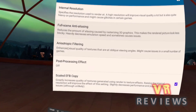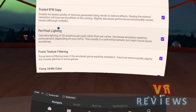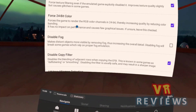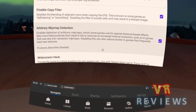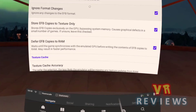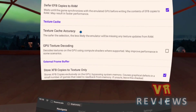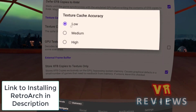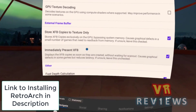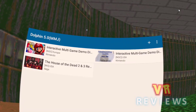Don't expect ROMs to run perfectly — some run better than others. Sometimes it's due to the limitations of the Quest, sometimes it's the compatibility of that ROM with the emulator, and sometimes there's a setting you can change that will make it run better. If you're playing N64 ROMs, this is probably not the easiest way to do it. I'd suggest downloading something like RetroArch, which has N64 emulators and lets you play the ROMs in their native form without having to crack them. But I wanted to show you it can be done this way if you want.